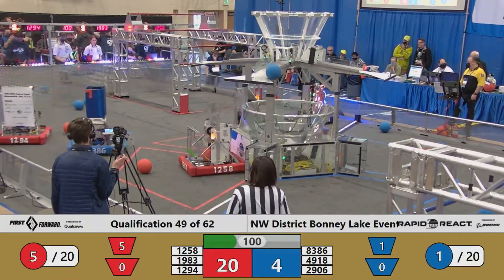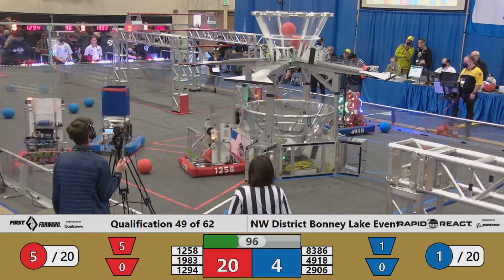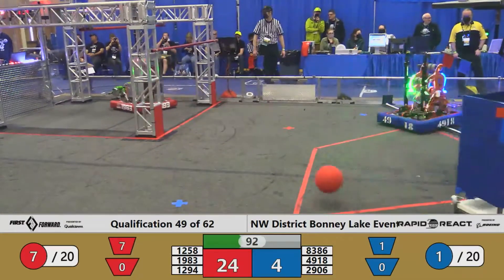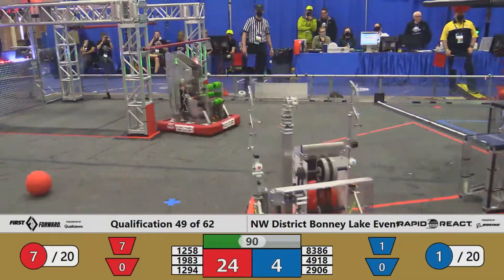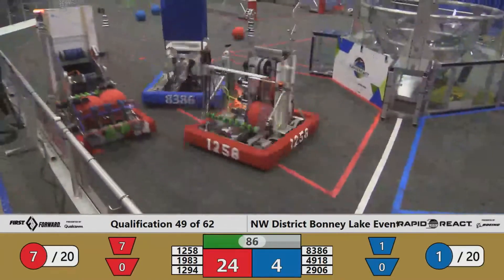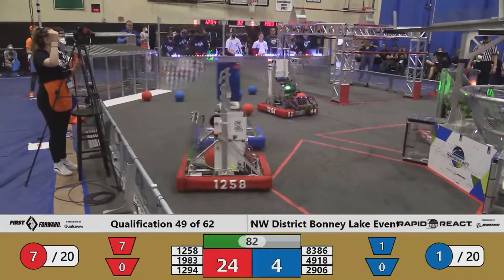Roboctopi, 49.18, trying to take on the scoring load for the Blue Alliance, as 83.86 is looking to be primarily in a defensive position. But the Red Alliance continues to score undaunted. It's 24 to 4 now in favor of Red, as we are under a minute and a half remaining in this match.